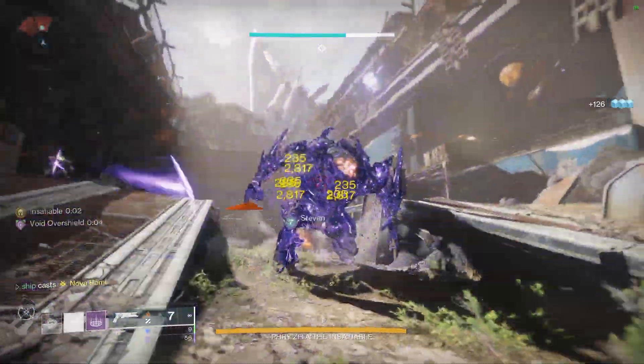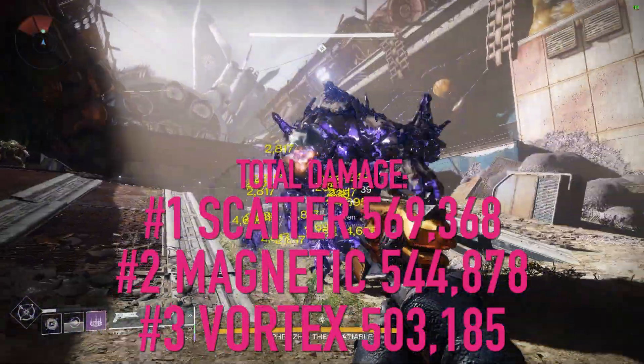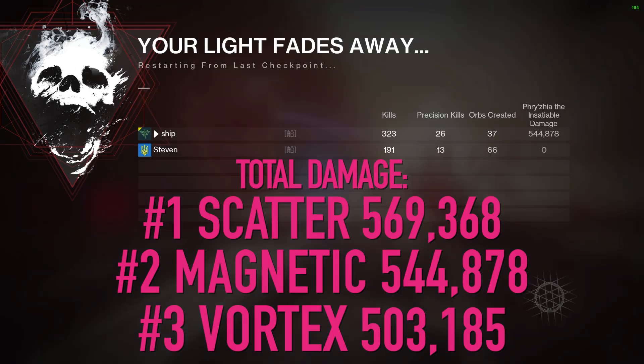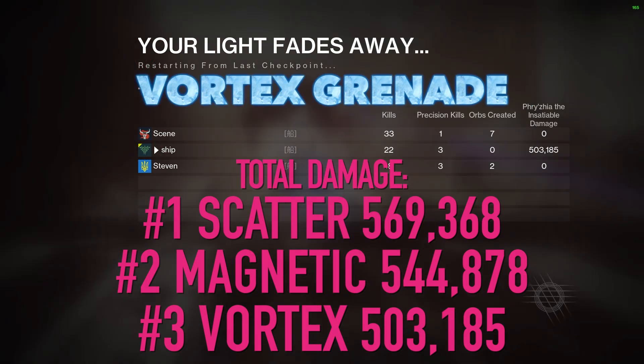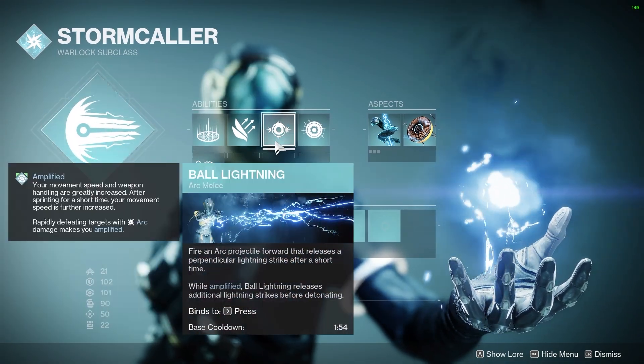During the damage phase, the weaken from our grenade causes criticals on all damage. I'm putting a 10% debuff on the boss — that's for yourself and your teammates. Scatter grenade wins at 569,000, magnetic at 544,000, and vortex at 503,000. Definitely go with the scatter or magnetic.